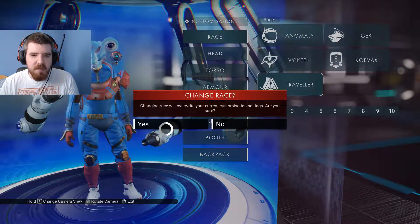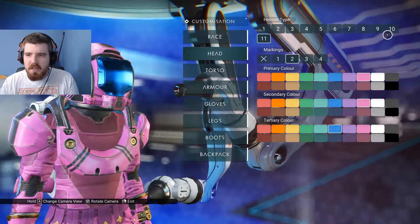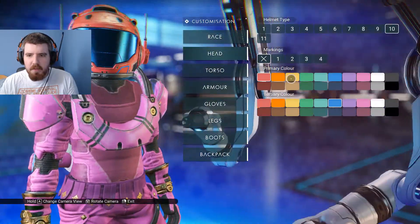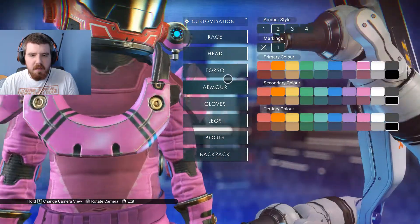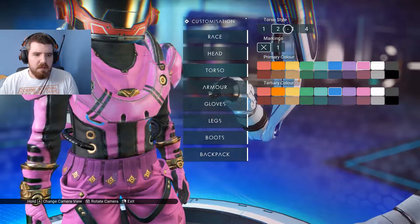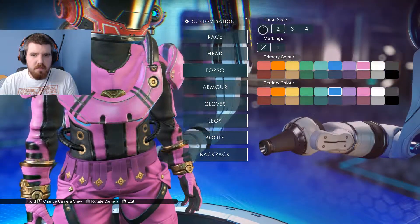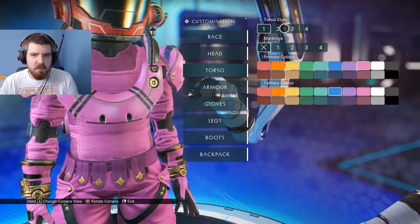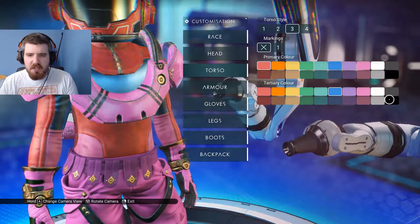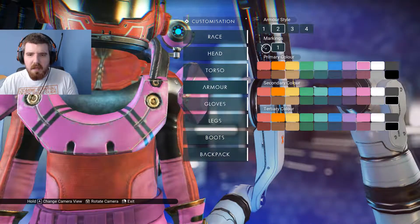Let's go back to being an anomaly. Where is it? It was this one, right. We want the white visor. Torso — do we have just a normal space suit? Let's get rid of that. Number one. Yeah, we'll go with that, and we'll do this — I think his suit was otherwise kind of darker. So there's that, we'll get to that.